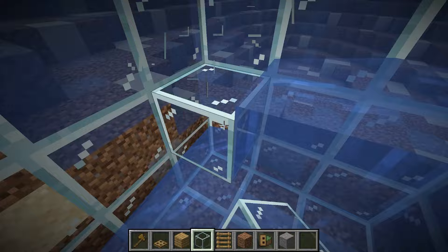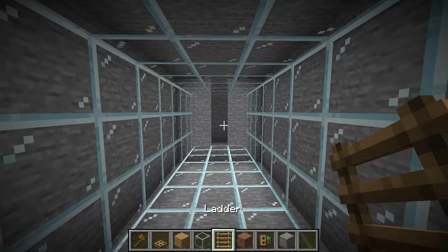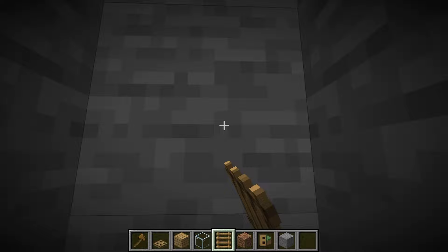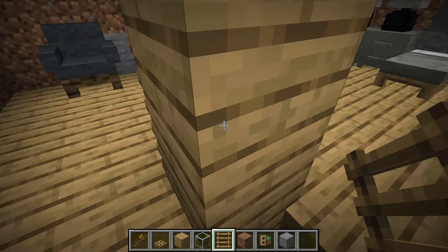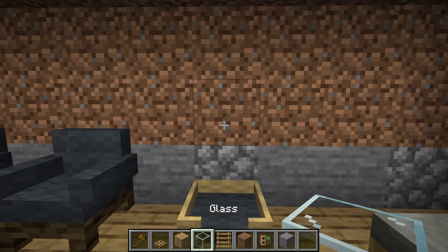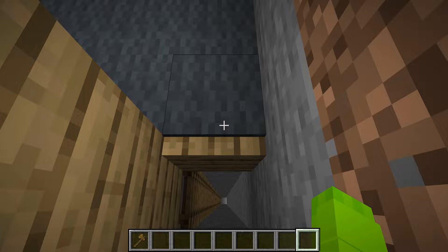I've never had an underwater base before. This is going to be so cool. Just to make sure we can get down here after we press the secret trap door, let me add in some ladders so we can climb down. This room is actually looking pretty nice down here. I'm going to spice it up a little bit, adding in some glass, since we want to completely sell that this is our normal base. Now that we have this main room built out, let's head back down and start building our first room.